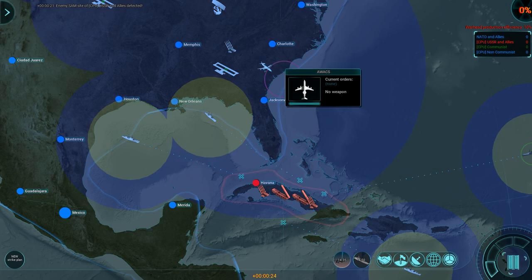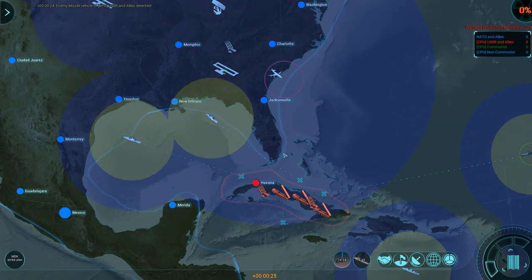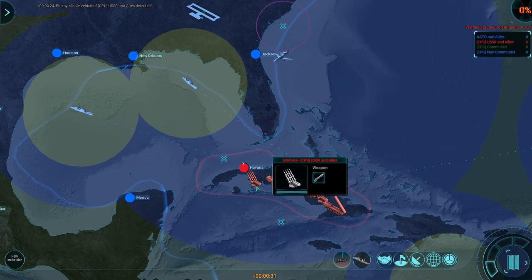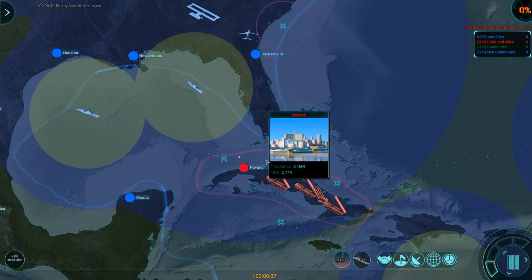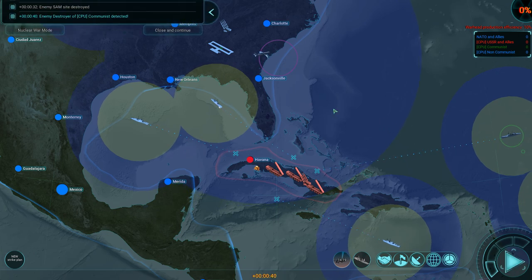That AWACS is getting into range — the missile vehicle has been detected right there, and the destroyer is already on it. They don't have any anti-ballistic missile weapons, no interceptors. So immediately the SAM site gets destroyed. We're not actively in a hot war yet — it's not nuclear. But nevertheless, we have already started taking out assets from the Russians.